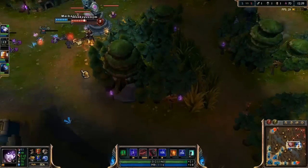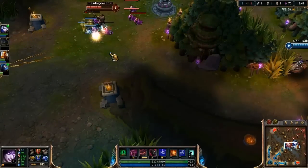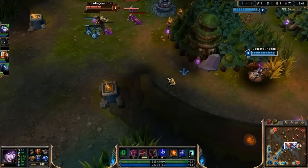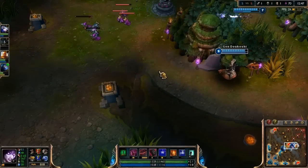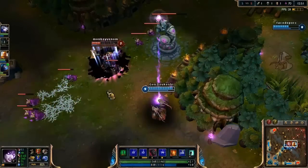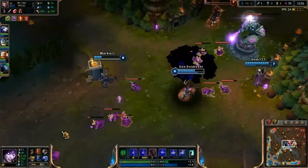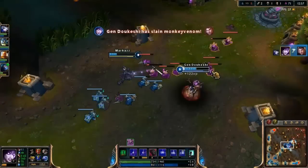Smartcasting is casting an ability with a single button press rather than pressing the ability's button and then clicking the target, as is default. In the case of smartcasting, the target is chosen based on where your cursor is pointing when the button is released. By default, smartcasting an ability is bound to holding the shift key while pushing the ability button.